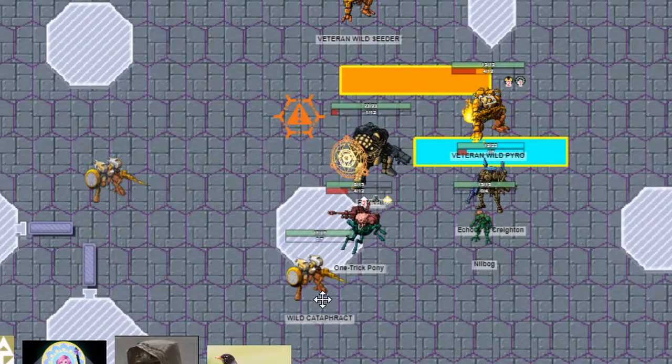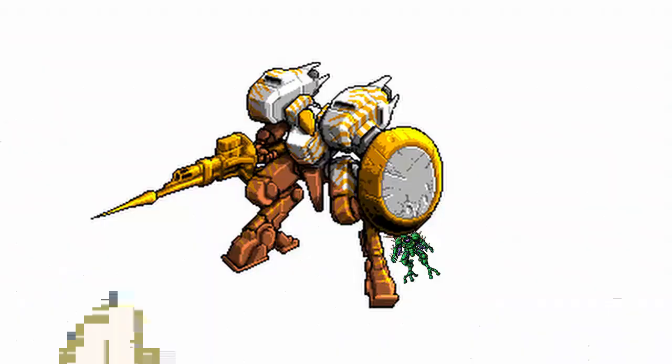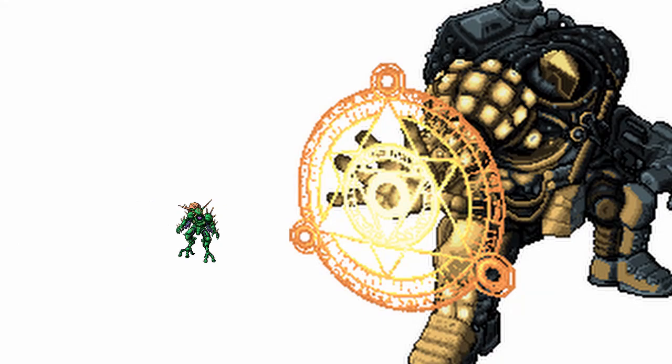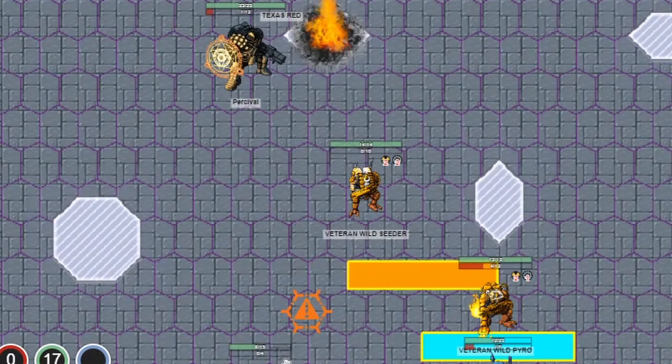Next turn, the Wild Cataphract rushed at Nilbogue, fired its boarding leash to grapple it, and yoinked it away from everyone else — but it wasn't far enough, as Percival yoinked Nilbogue back with Ferris Lash, with Nilbogue locking onto the Cataphract in revenge. Percival then flew over the mine, which would have triggered it anyway because it's a Hopping Mine — the one time it would be useful, I somehow forgot.